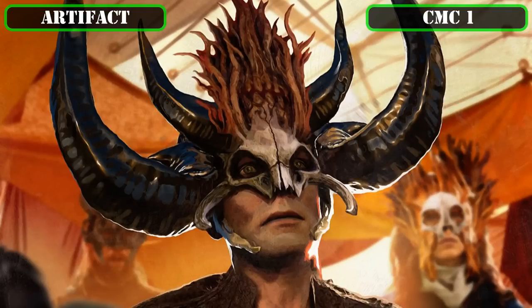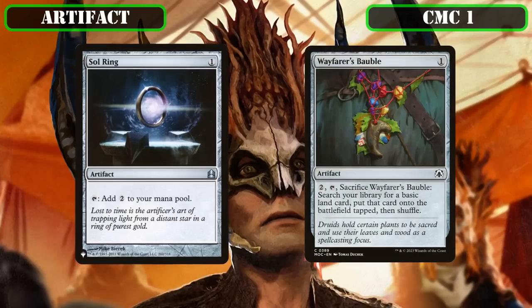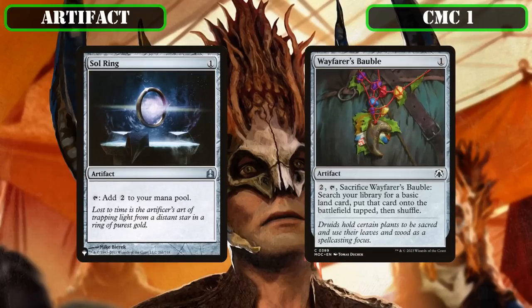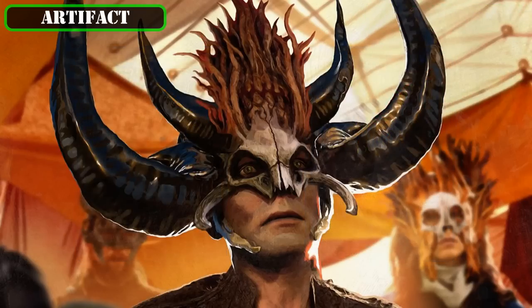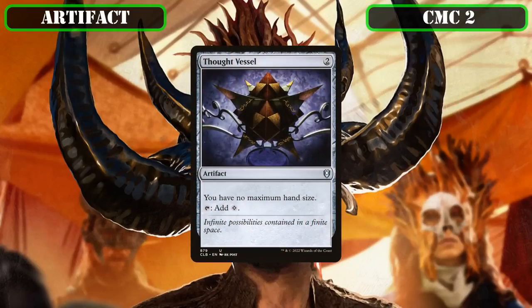Let's move on to our artifacts. In the CMC 1 slot, we have Sol Ring and Wayfarer's Bauble—Sol Ring tapping for 2 colorless and Wayfarer's Bauble letting us pay 2, tap, and sack it to put a basic land from our deck into play tapped—giving the build even more access to cheap ramp. The CMC 2 slot has Thought Vessel, which taps for a colorless and removes our maximum hand size limit—helping cheaply speed up our mana base, but more importantly ensuring we don't have to discard down to 7 after our many draw 18 effects.